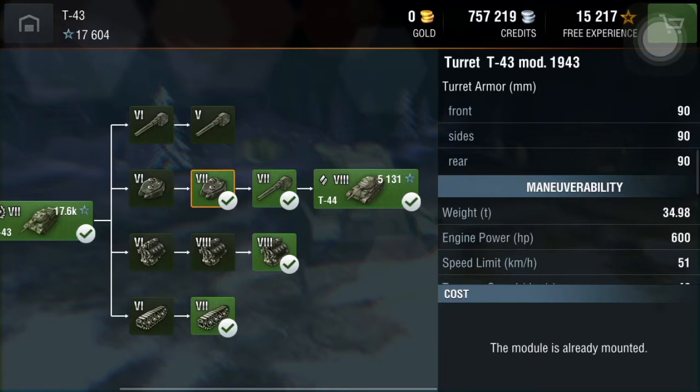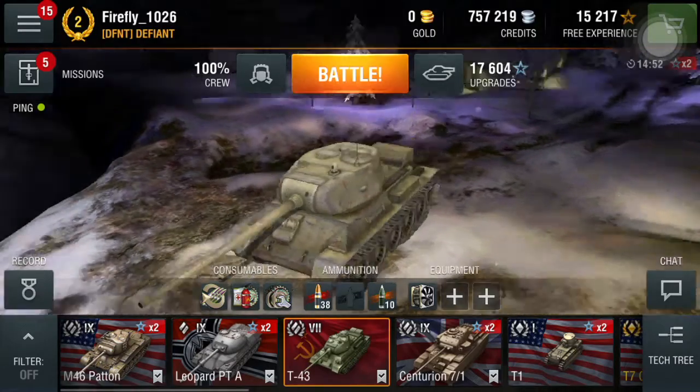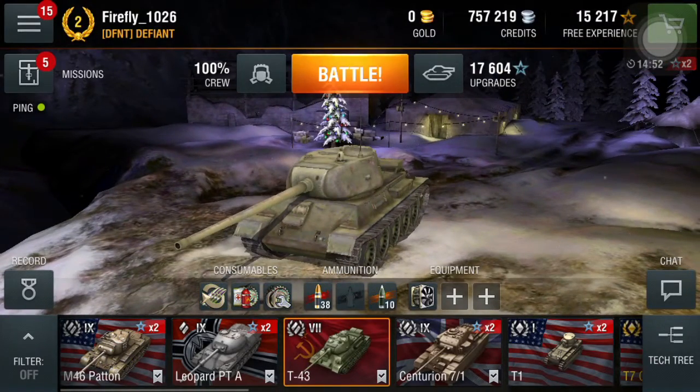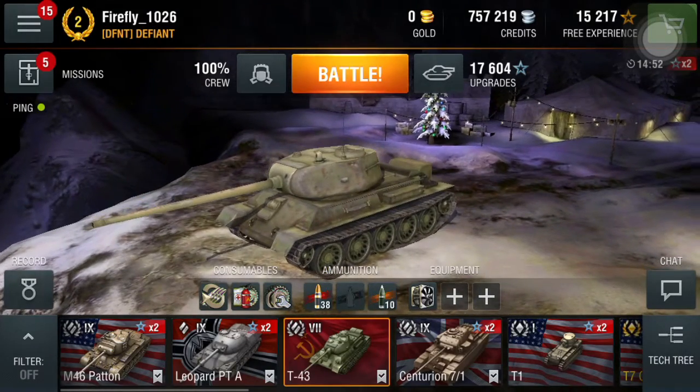For APCR you have 194mm penetration, which is actually quite good — comparable to a tier 8 tank, and you're only tier 7. So if you have trouble penetrating, you can load APCR. But 144mm standard AP should do fine for most things at tier 7. That's it for the short garage review — now here are three replays.